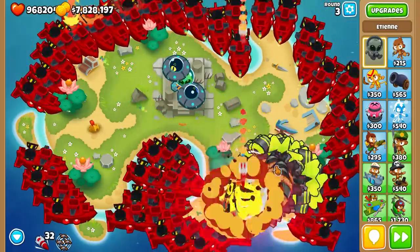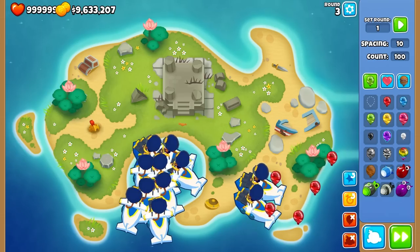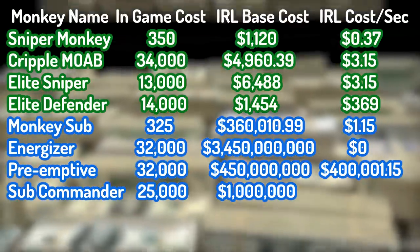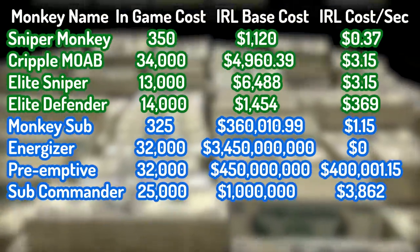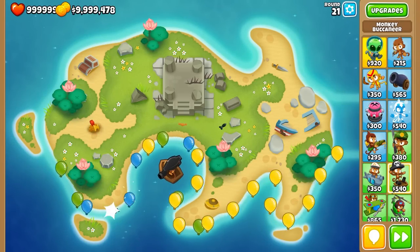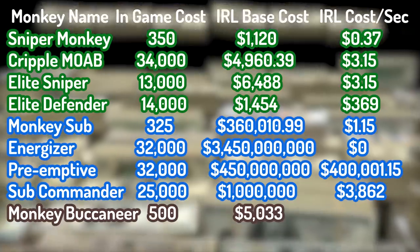The missile used in the ability would be a much more powerful $50 million Sheffield missile. For the final submarine upgrade, we have the Sub Commander. It's $1 million base cost for the submarine, along with $3,862 per second for the high-quality darts.